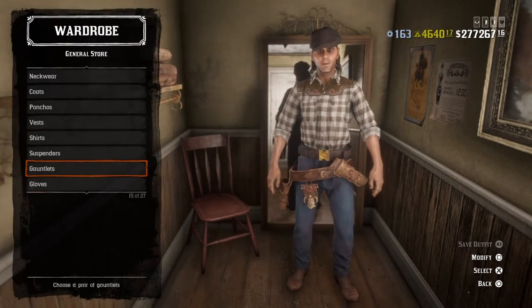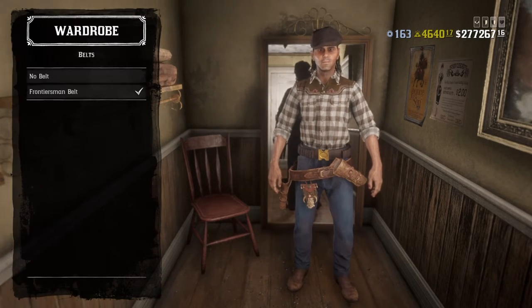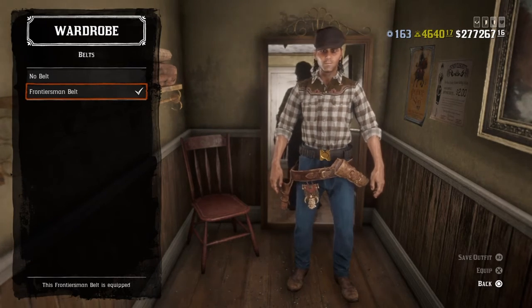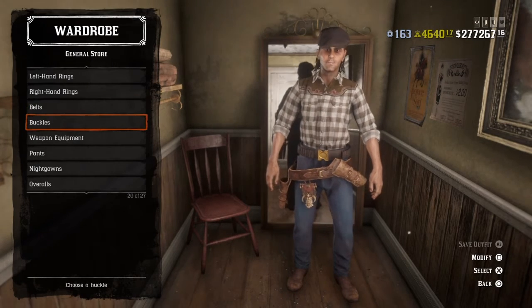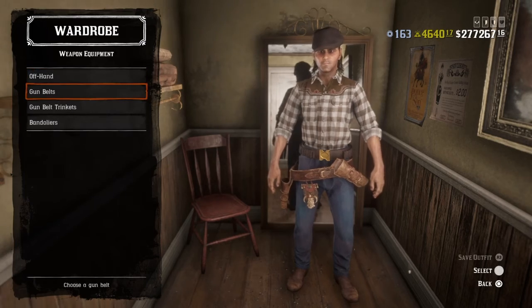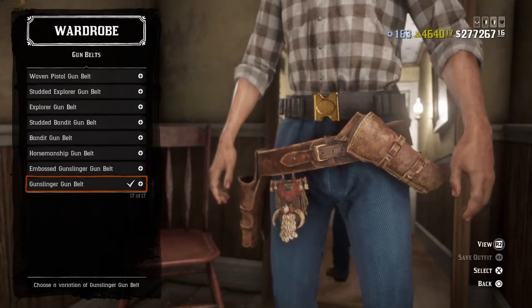No suspenders, gauntlet, or gloves — none of that. Rings. Belts — I equipped the Frontiersman belt. No buckles or weapon equipment. The gun set I used was the Gunslinger gun belt in brown.